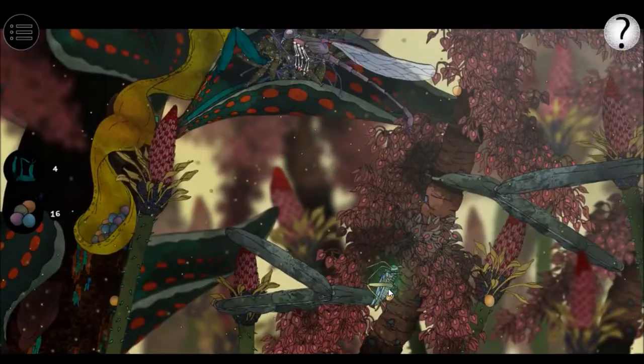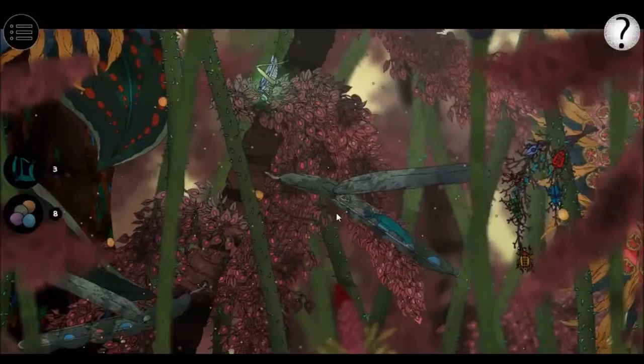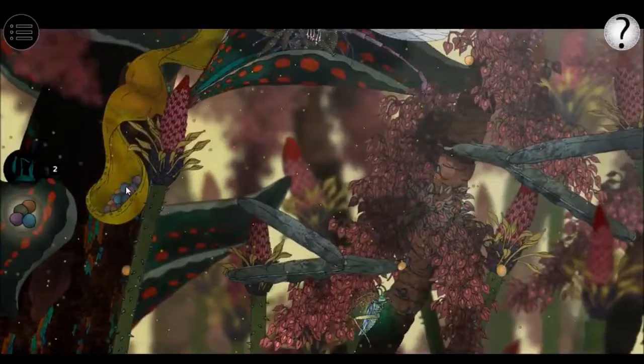Up here there's one more. Let's go back down and collect all the rest of the seeds. Let's go down another level. Collect all the little seed pods and the leg that's hanging out there. The last leg should be up here. Put all the seeds in the little pod — there's the leg that you need.